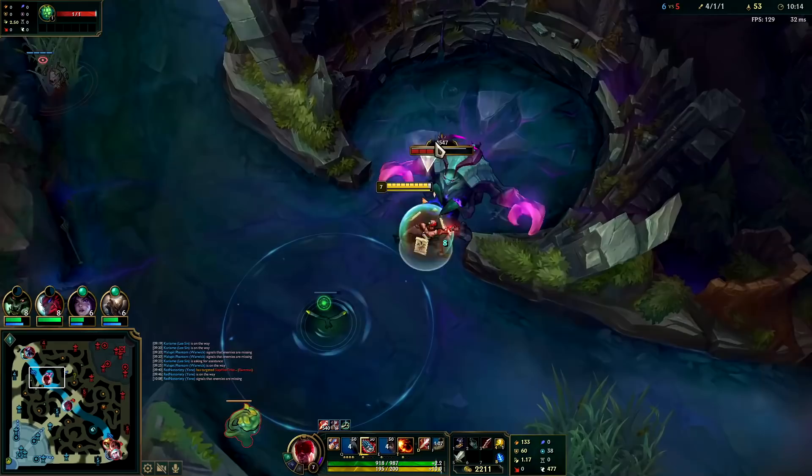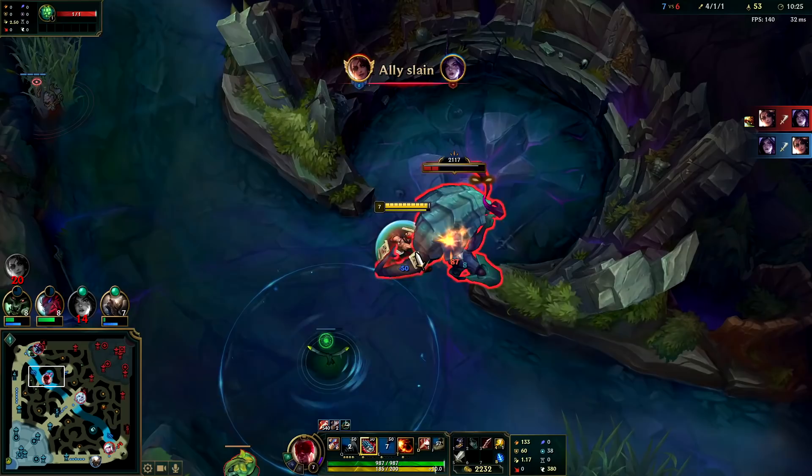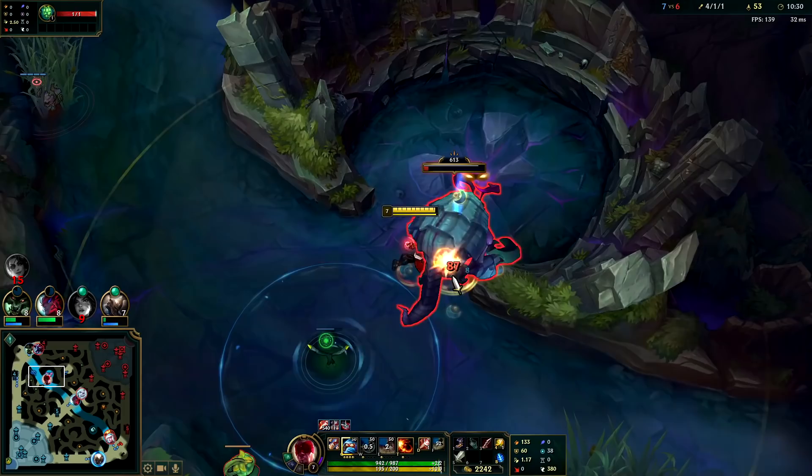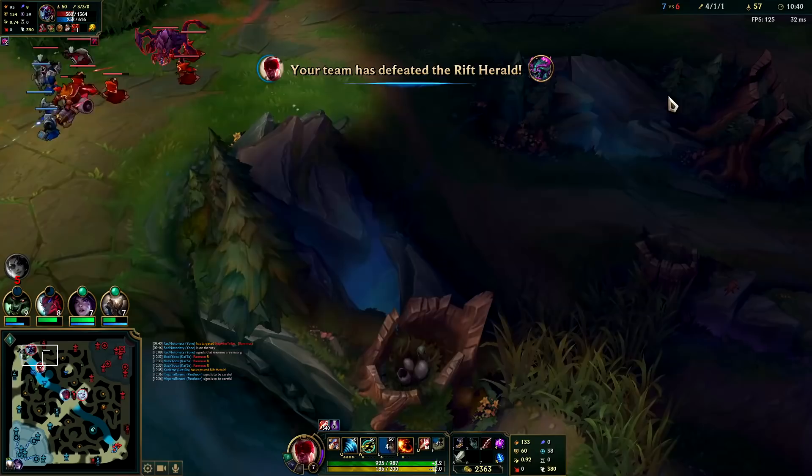In Master ELO and low elo he can be strong because of his R resets — he's a very strong carry champion for low elo as long as he doesn't fall behind. But in general he's considered a weaker champion once people learn how to play against him. So we get Cho'Gath, we have Herald — make a big play here top.